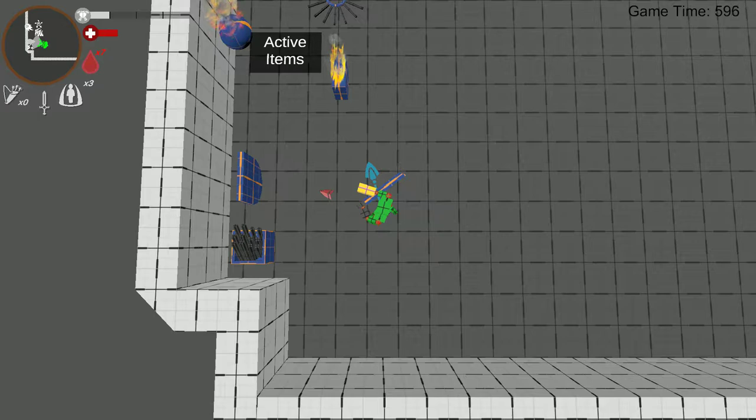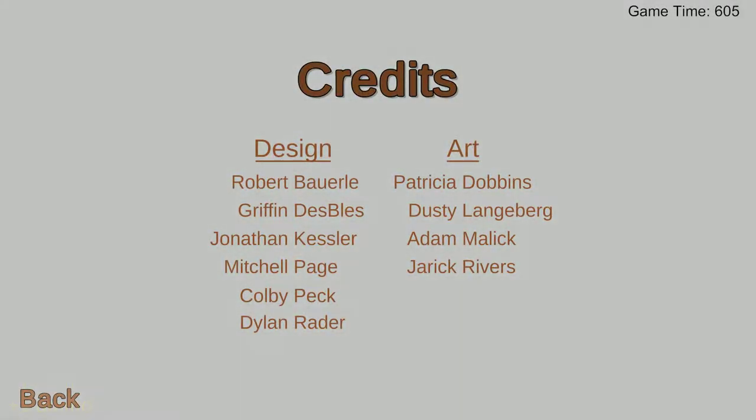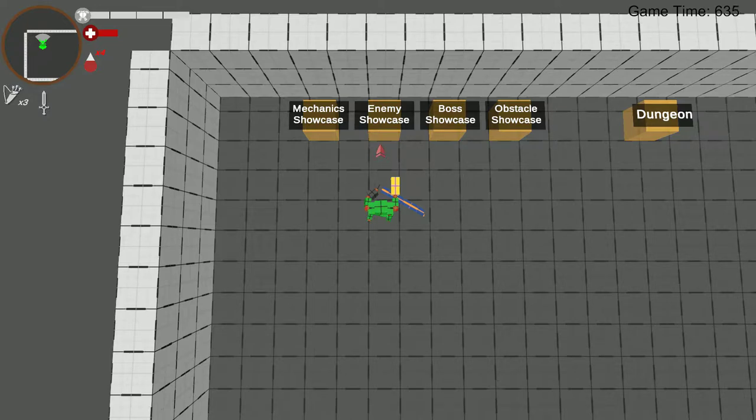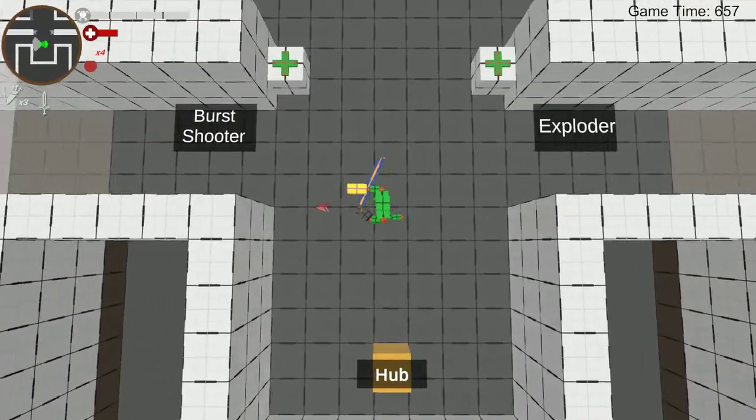These other two active items I'm not going to talk about because they are broken. The active item system got a revamp and those two didn't get revamped because they need to be reworked heavily. So we just made new active items instead of trying to rework them, because generally it's better to let go of old things that don't work very well and make new things that work well. We had a shield and an infinite ammo active item, but they just don't really fit well with how the game is coming together, so they're probably going to get tossed.